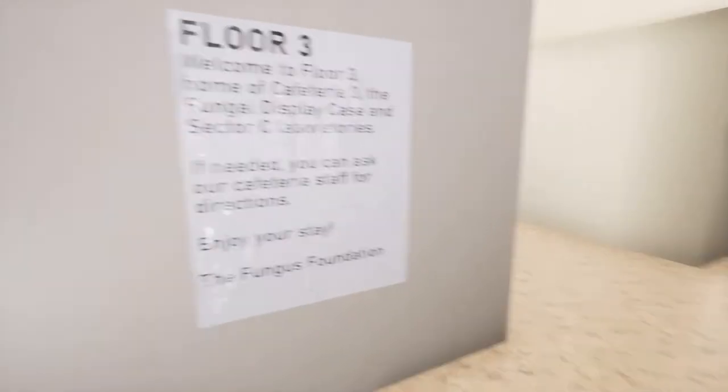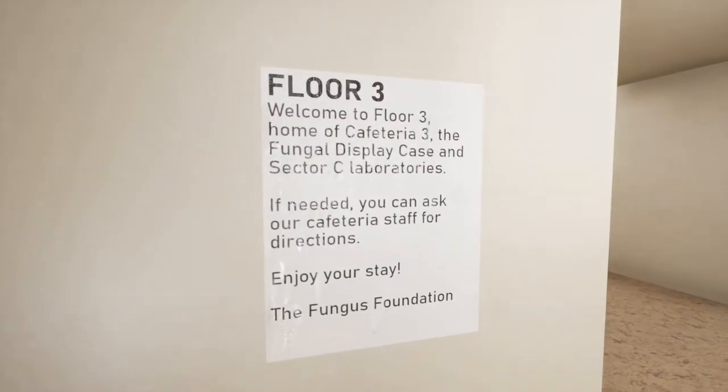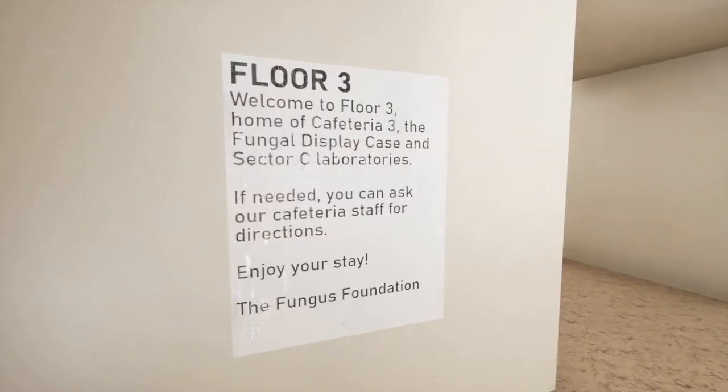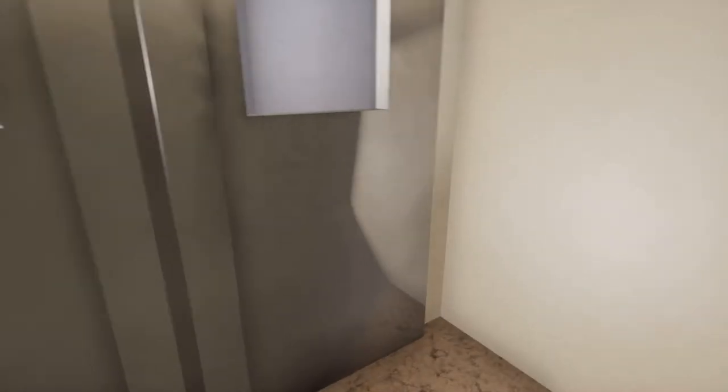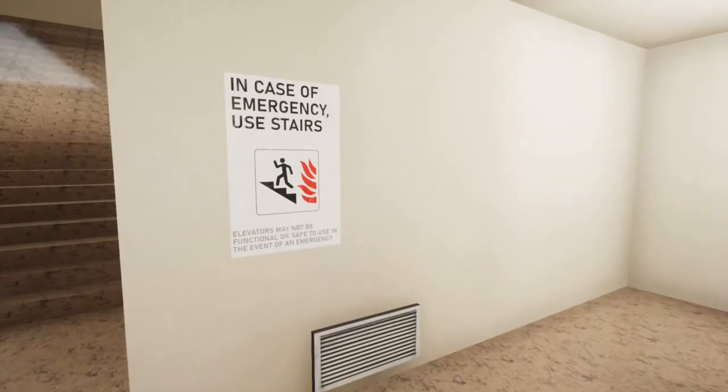There we go — nice little jazz music. Floor 3. Welcome to Floor 3, home to Cafeteria 3, the fungal display case and sector of sea laboratories. If needed, you can ask our cafeteria staff for directions. Enjoy your stay! Okay, am I a visitor? Or do I work here? Let's see. In case of emergency, use stairs.